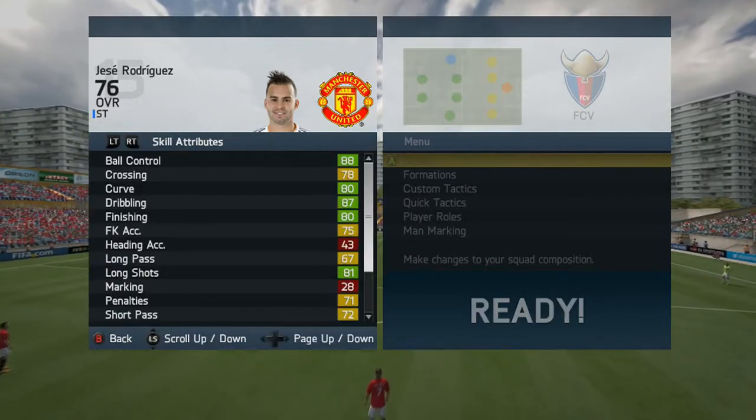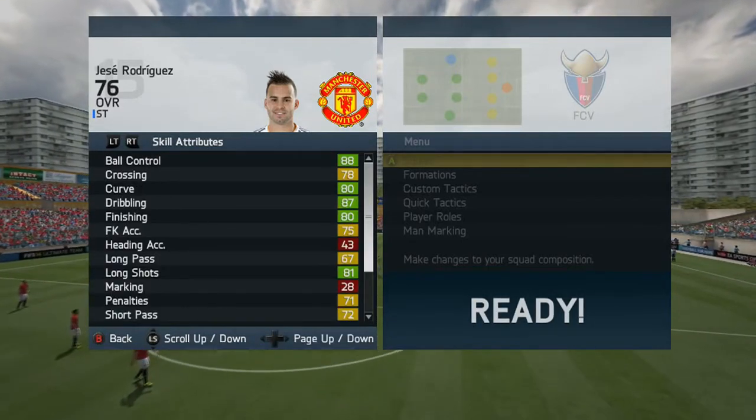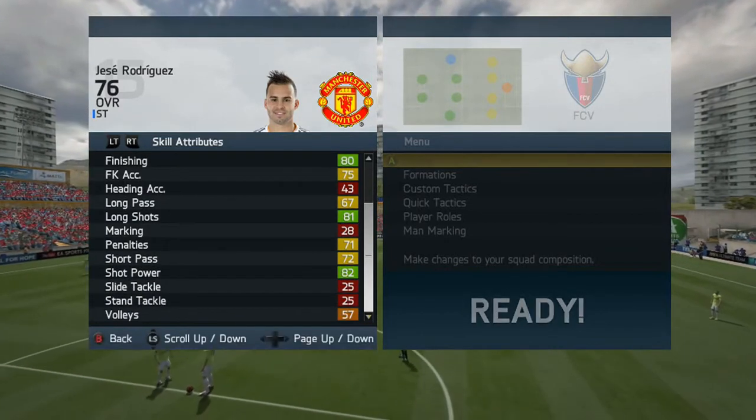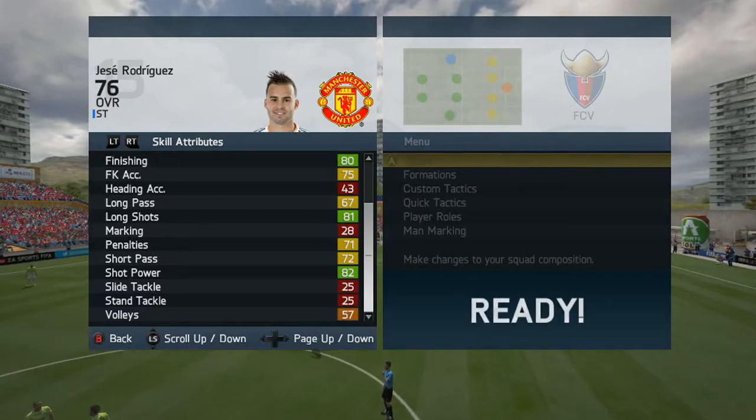But the skill attributes are really good: 88 ball control, 87 dribbling, 80 finishing, 75 free kick accuracy, 81 long shots, 82 shot power. Those are his in-game stats.